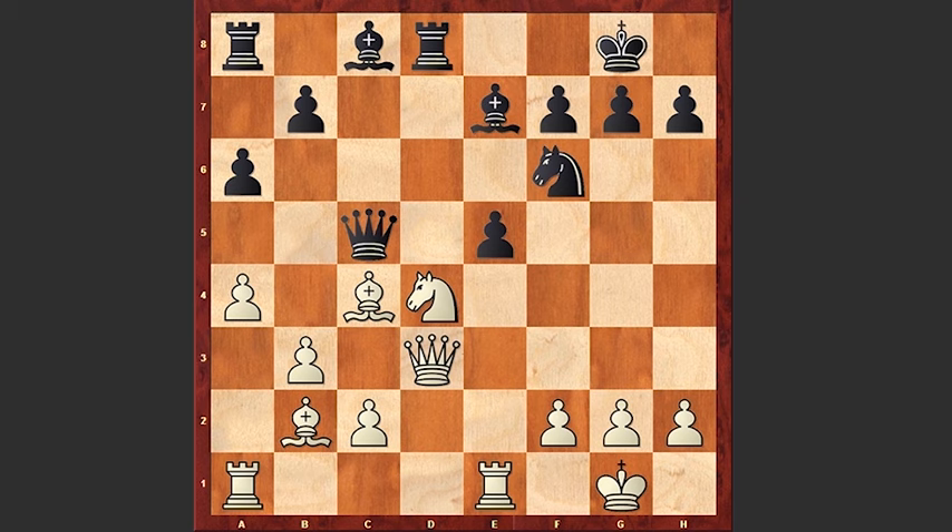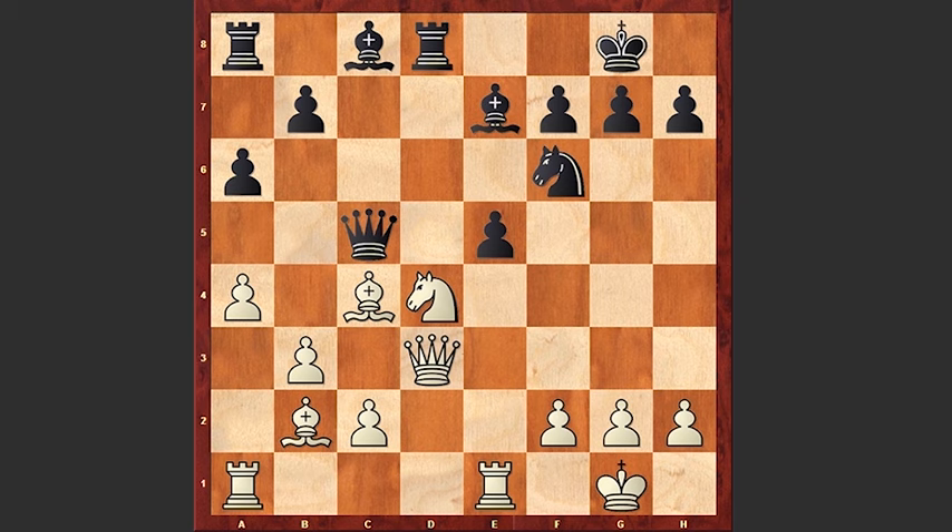h6. It seems like e5 is winning a piece, but after Bxa3, Qc7, Bxe7, Qxe7, Qxe7, Qe3 — white has only a slight advantage.